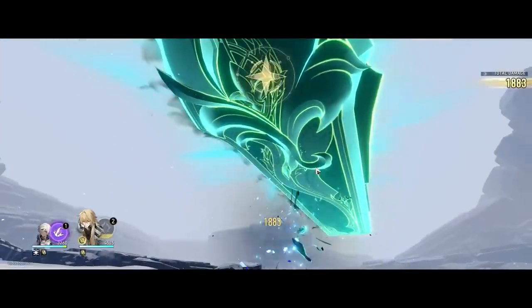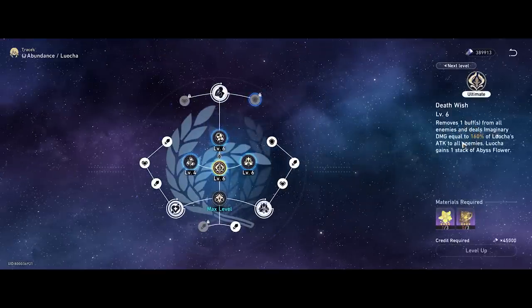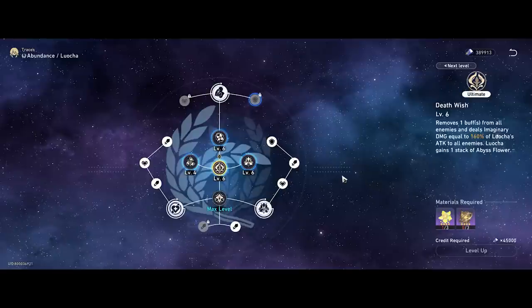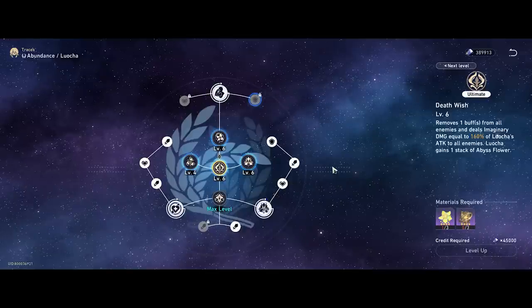Pretty straightforward — let's look at what it does. His ultimate simply removes one buff from all enemies and also deals imaginary damage. Very strong ability because it makes him more of an AoE damage dealer. It helps get rid of all those Mara-struck revival or lifesteal buffs, and also provides good amounts of imaginary break damage.